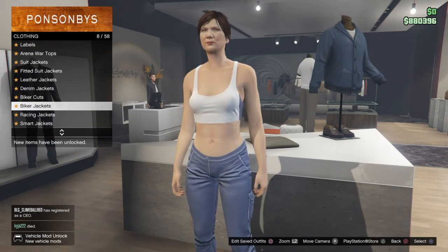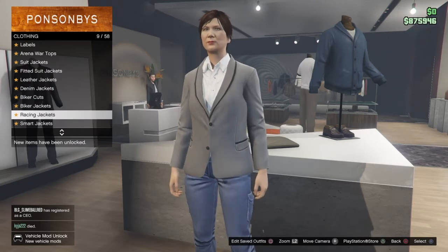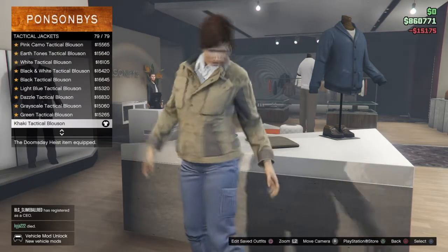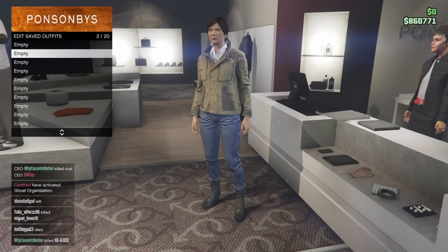Once you guys find fitted suits, go to that and pick number 8. Equip that, and then go to number 12 tactical jackets and pick the very last one and equip that. Then all you want to do is save this outfit in slot number 2. Make sure to put it in slot number 2.